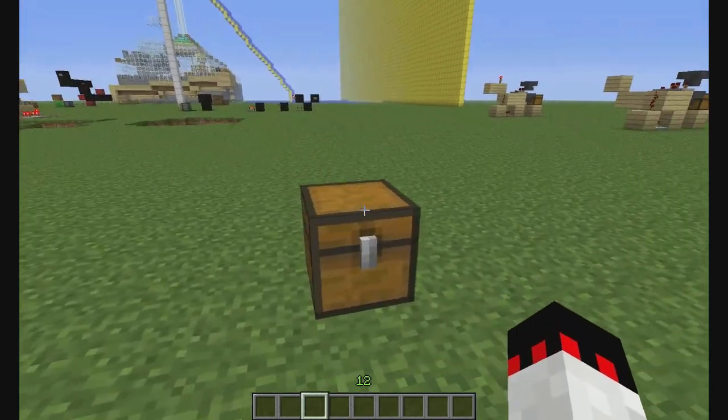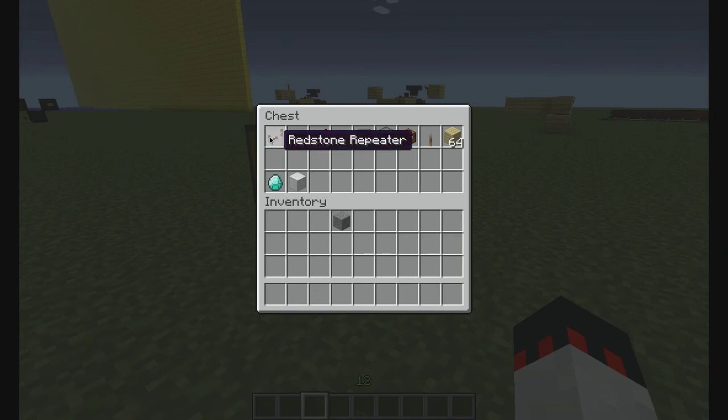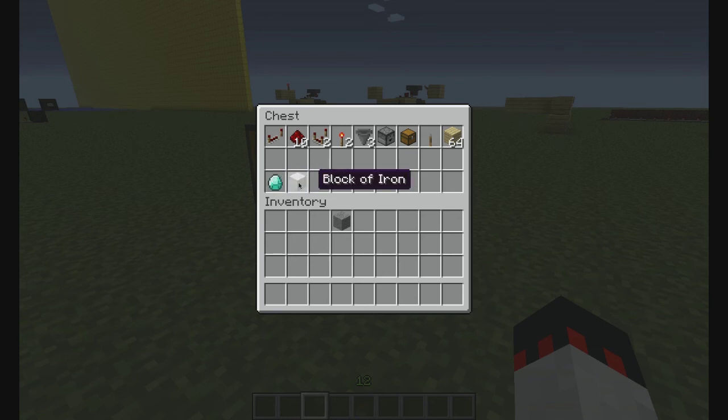Here's the step by step tutorial. These are the supplies you're going to need: one repeater, 10 redstone, two comparators, two redstone torches, three hoppers, one dropper, a chest, a lever which is optional, and let's say just a stack of blocks — you might take less but I just want to be sure — and also at least two of the blocks that you're going to be sorting with.